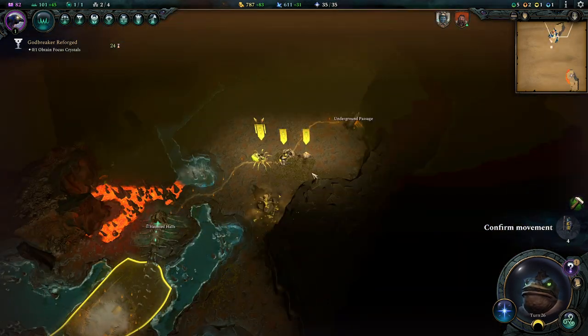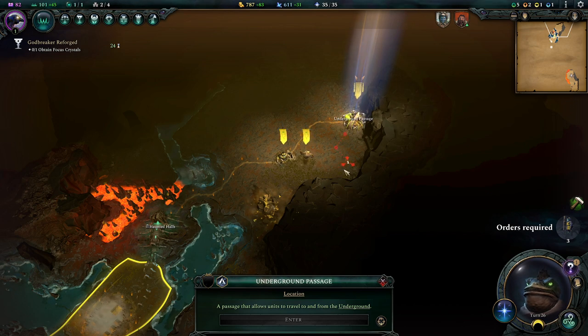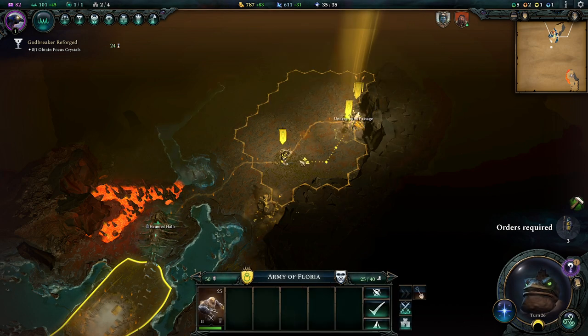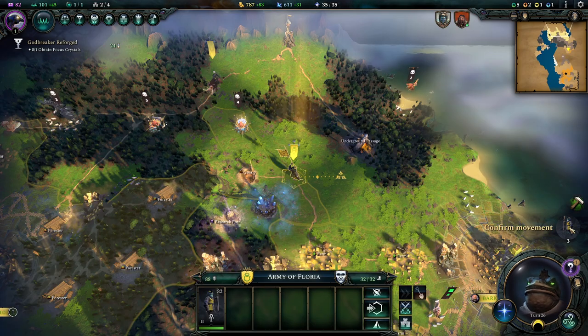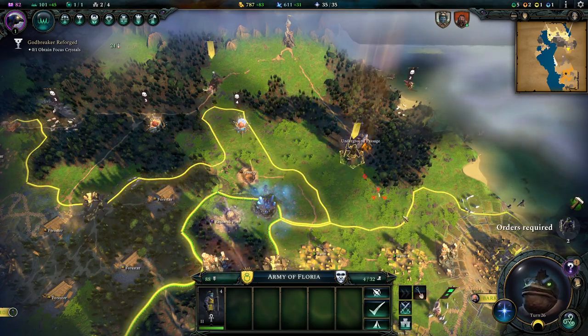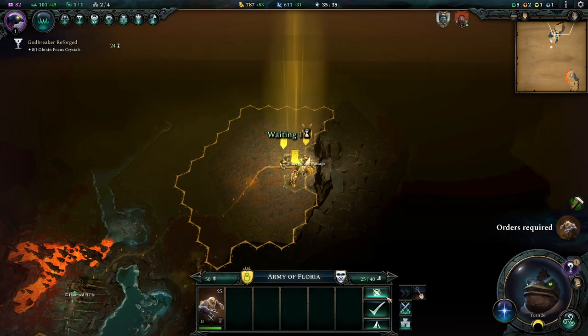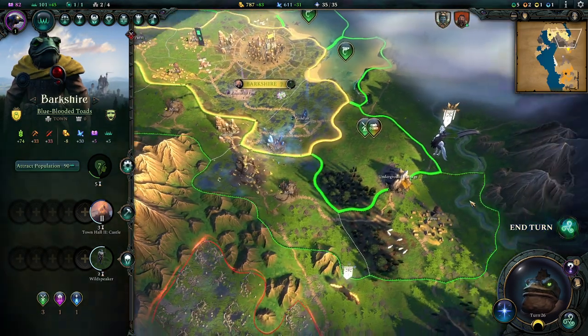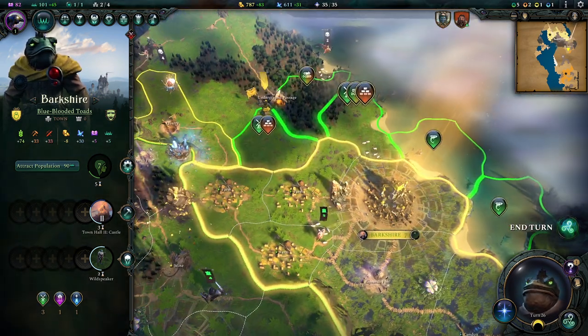We'll wait here because we want to go underground and move our troops up. We don't have enough movement to move up, so we're just going to clump around this exit there and clump these here as well. New province — always getting excited about these.